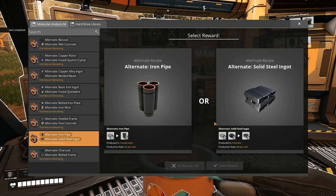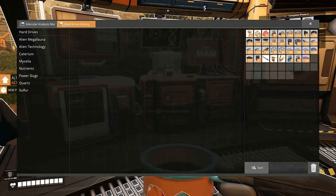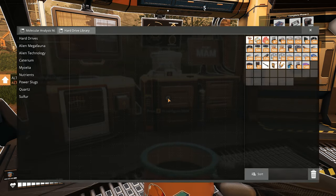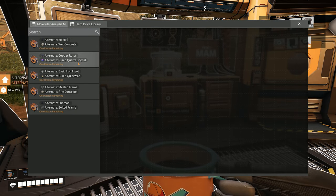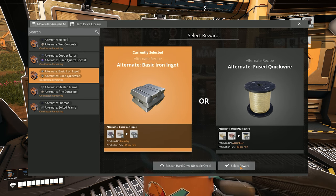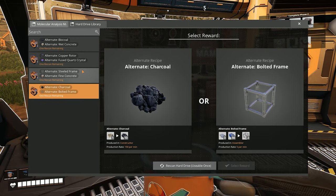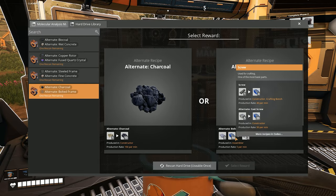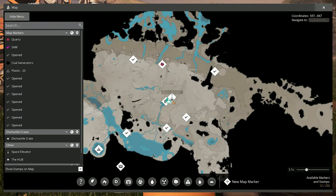Now we're going to go get some steel, and look at this hard drive recipe I got. These are two very good options, but solid steel ingot is a slam pick every time. You get 50% more steel out of what you put in compared to the default recipe — all you have to do is smelt the ore before you send it to the foundry. Iron wires are a pretty good one too, and iron pipes was also in the running. With those two, you would be able to make a motor factory using just iron, which is pretty neat.